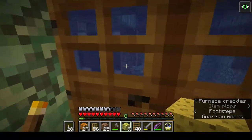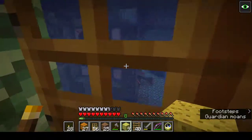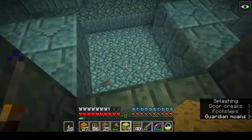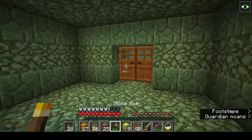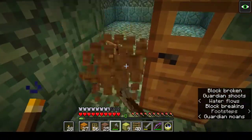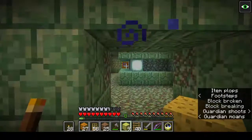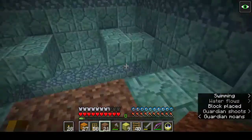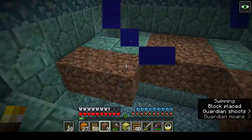Let's have a look at what we've got. That's the treasure room again — it's so tall, it's going to take us a little while to get that. Another one of these rooms with a guardian in it. And this is where we came from. I'll just grab the sponge. Let's do this.